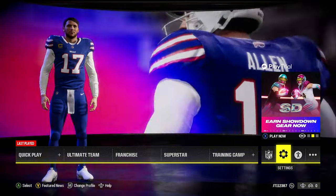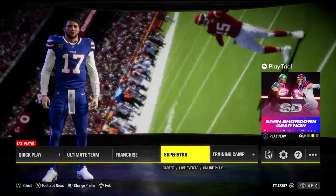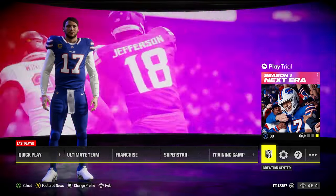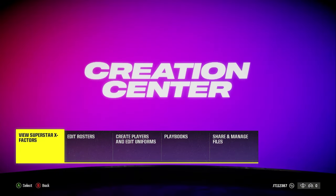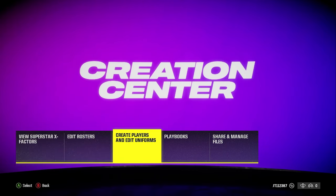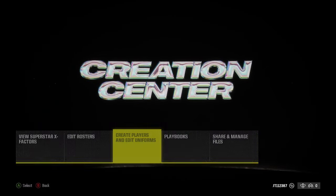So you want to know how to create a custom uniform jersey in Madden 24. From as far as I can see, there is a very slight variation of this. If you want to head over to the Creation Center, which is where you'll find anything to do with literally creating stuff, you've got your Superstar X-Factors, edit rosters, your edit uniforms and create a player, playbooks, and share and manage files.